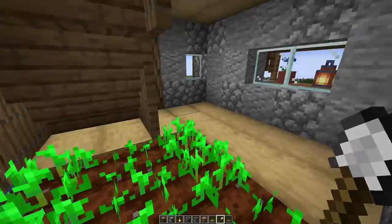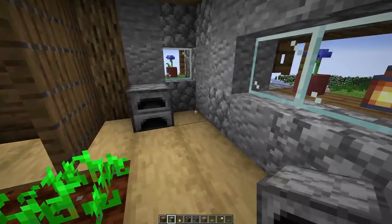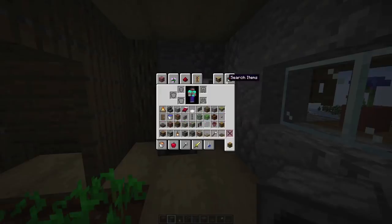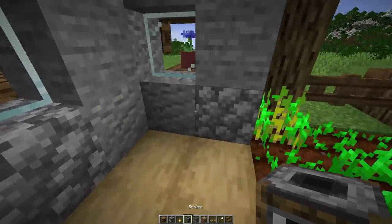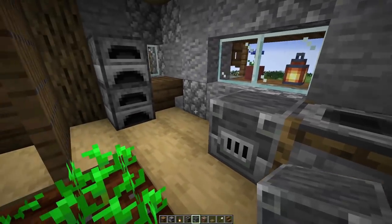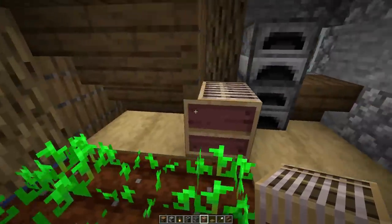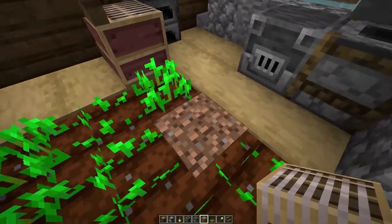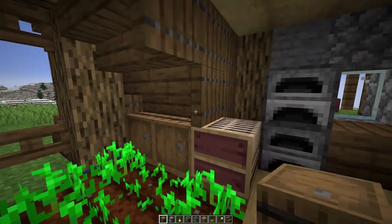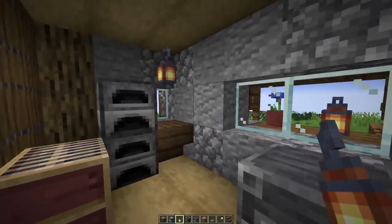I'm coming inside now. We're just going to do something with this area here — what I'm going to do is make it into another work area. So I'm going to place a furnace either side of that window, an upside-down step there as well to give us an area to store things. We'll place that smoker there, a blast furnace underneath that window, and pop a loom underneath the step so we have a continuous area. I can also place another couple of barrels under there for some more storage. I'm going to put a light in both corners so it's plenty light inside here.